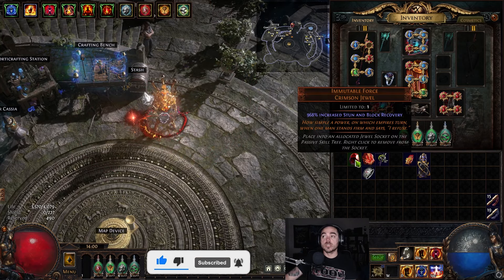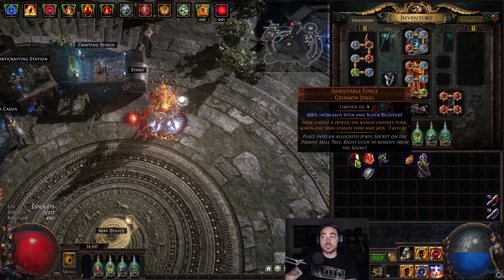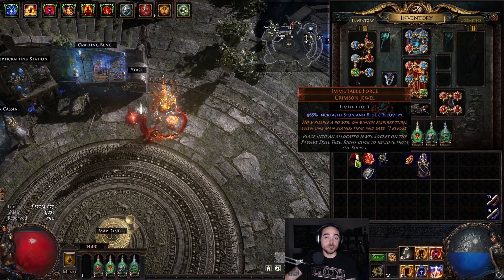So the first thing you have is Immutable Force. You have to get over 961% — that's the goal. Anything over that doesn't really make a difference; under that you will notice a difference. You will get stunlocked, and all this does is increase how quickly you recover from being stunned.